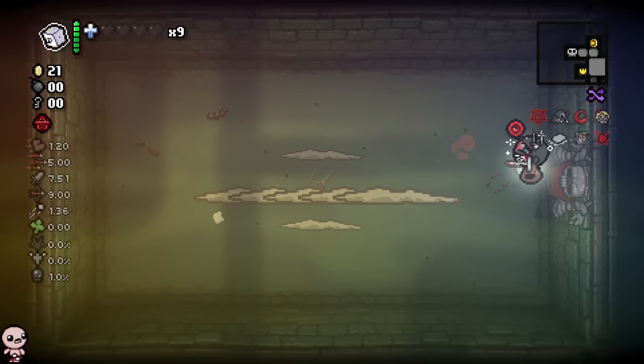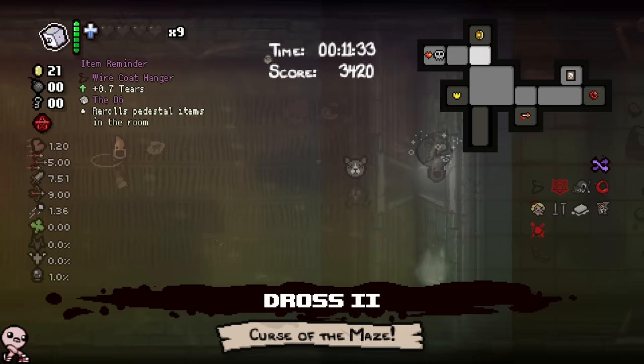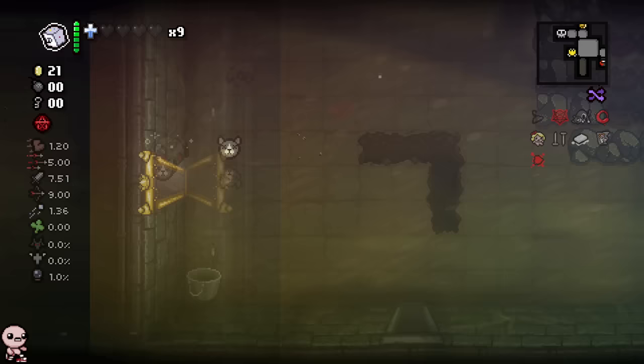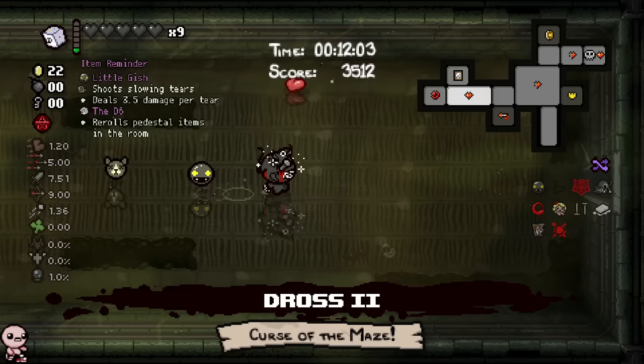We can just fight the boss — super easy. Hello everybody, my name is Markiplier, welcome back to Five Nights at Freddy's. Ma's the Void should take care of Herlit very easily as long as we have one available the moment they split — it's completely over. We get a tears up, which doesn't matter, but I felt like I should take it because I'm more interested in rerolling the treasure room for more variety. Hey, little Gish — who guessed that one?